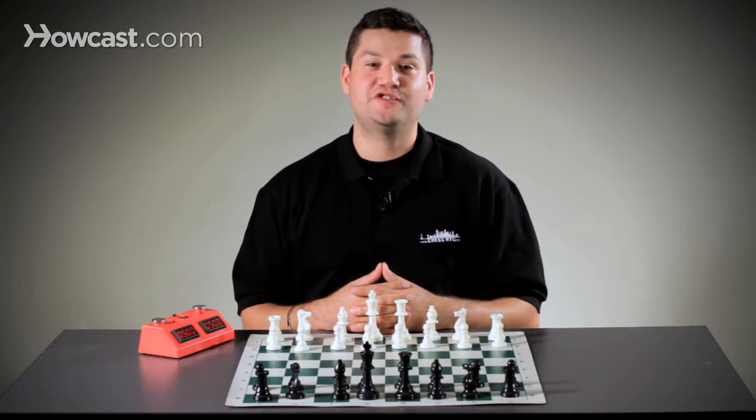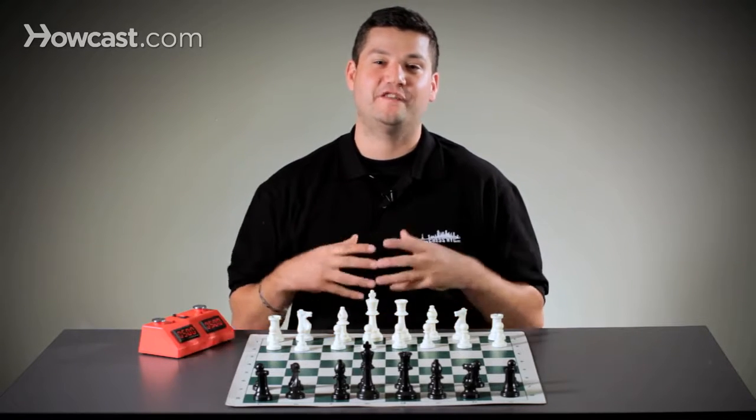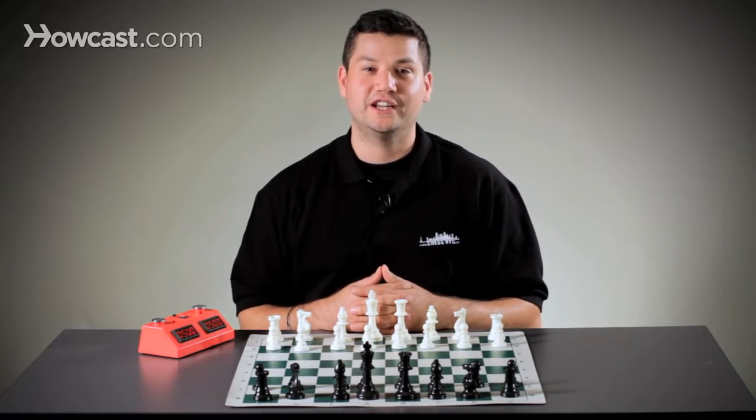When we're looking at the two-move checkmate, also known as the Fool's Mate, it's going to take a sequence of bad moves by the opponent to fall into this trap. Interestingly enough, the two-move checkmate is going to occur on the black side, checkmating white in two moves.